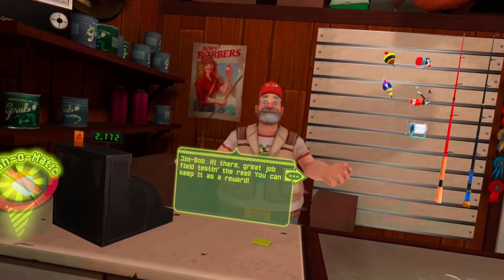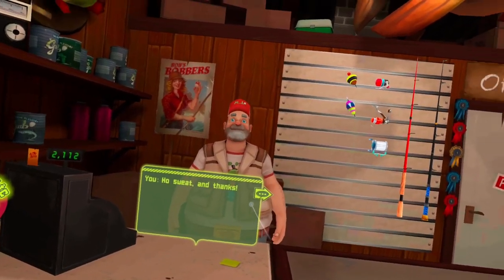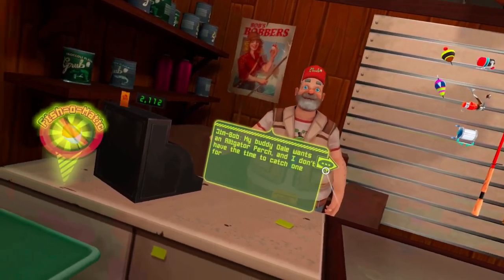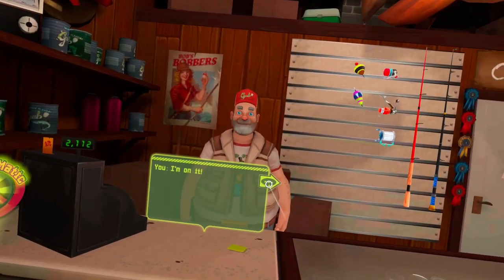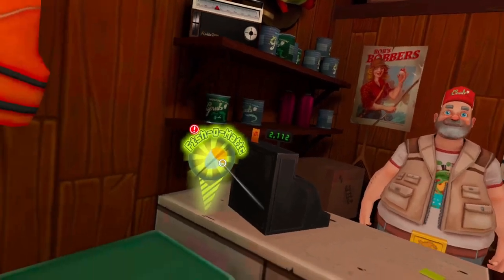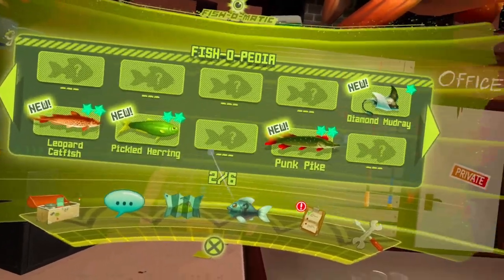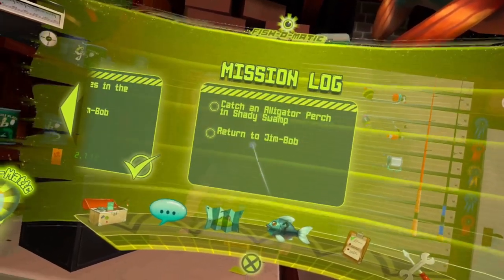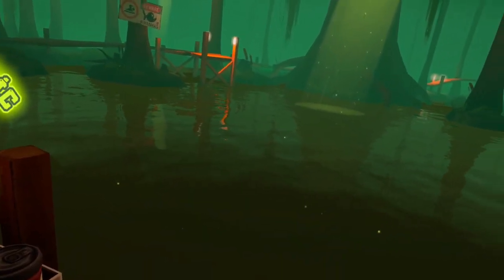Great job field testing the reel — keep it as a reward. Awesome, thank you! Now if you could help me with one more thing: my buddy Dale wants an alligator perch and I don't have the time to catch one for him. I'm on it. You'll find it in Shady Swamp. Actually, I wonder if I already caught it. Oh wait, that was a punk pike — never mind. Alligator perch. All right, let's go back to Shady Swamp and catch that alligator perch.